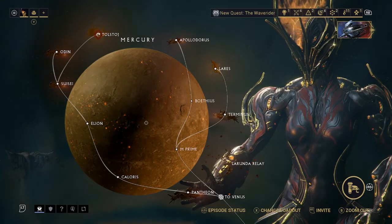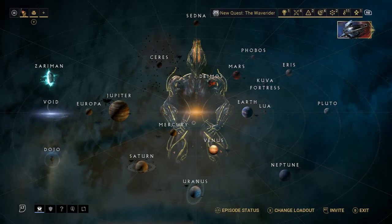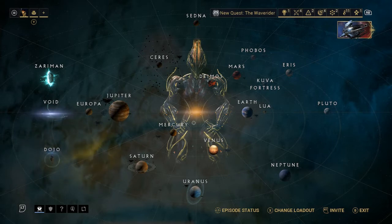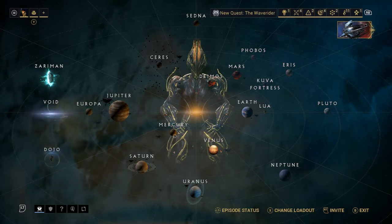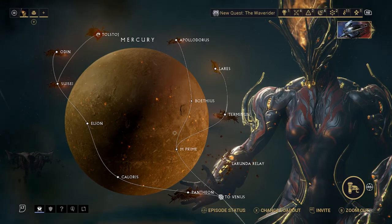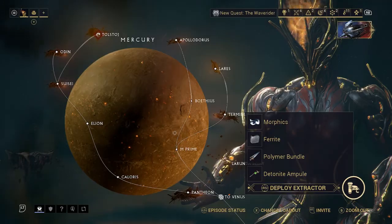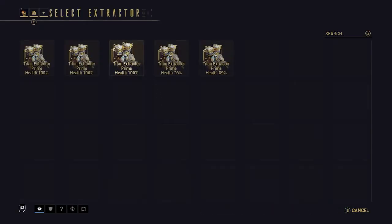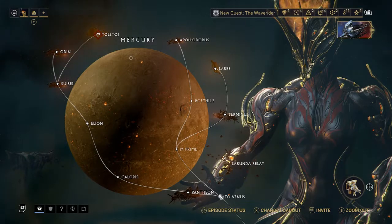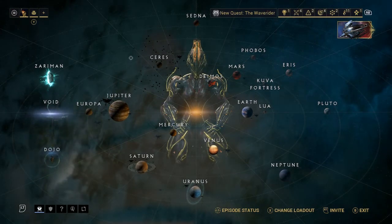I literally just deployed an extractor, so I'm just going to claim it for the video's sake. To recap: go to the star chart, go to the planet you want, click in the right joystick, click it again, and you'll be able to deploy or claim an extractor.